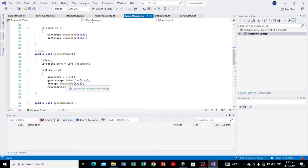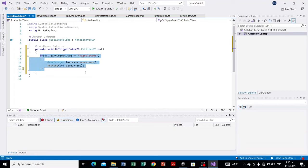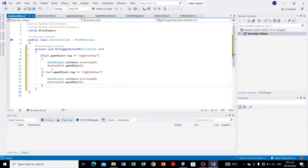Actually, we're not going to call anything — we're just going to simply destroy the game object. Let's copy this block, change the tag to 'Wrong Letter', and delete the ScoreIsUp line of code. We're just going to simply destroy those letters.